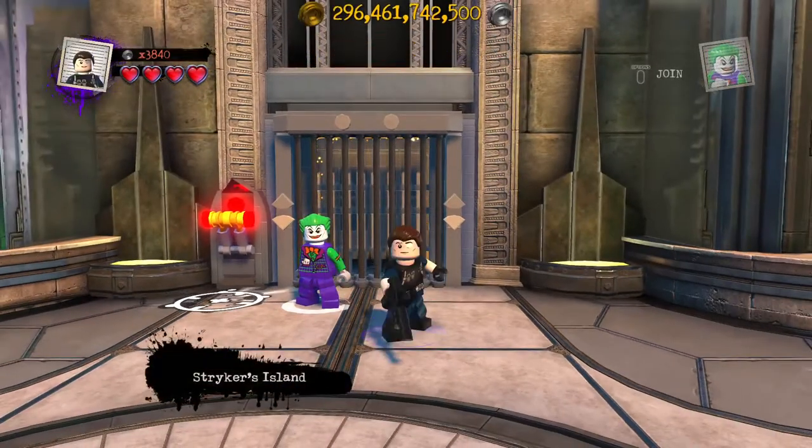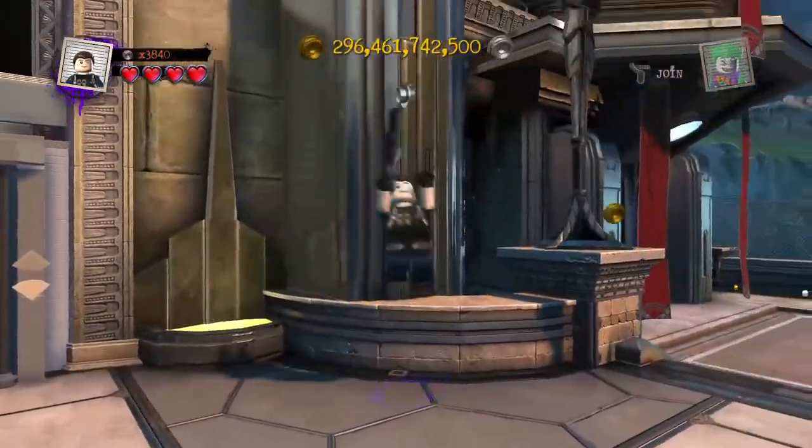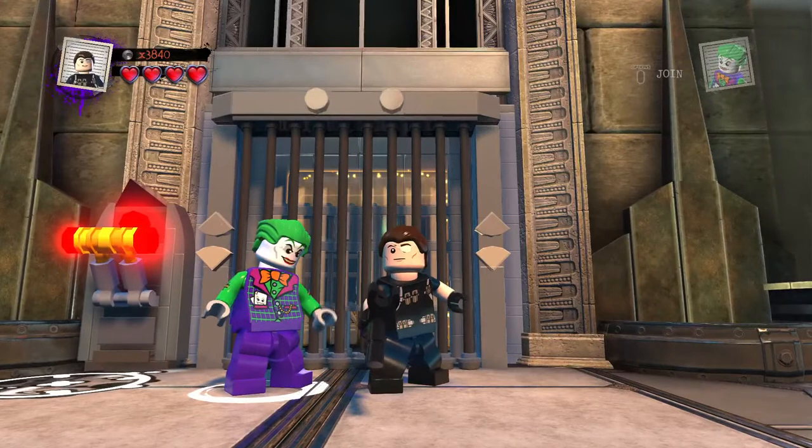Tap square for his gun, hold square for the lunge attack, tap circle for his yell, and rage mode respectively, as well as the single jump. And there we have Frank Balls from the Arkham games — hopefully you guys enjoyed how he came out!